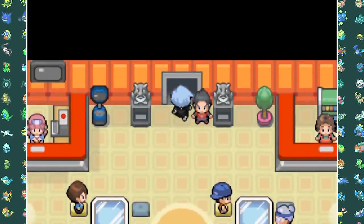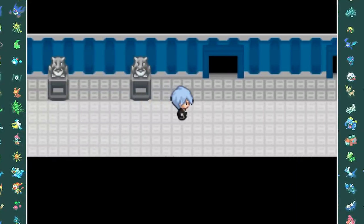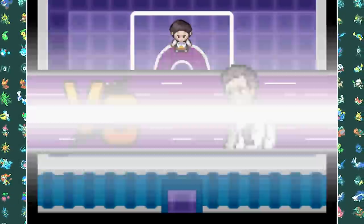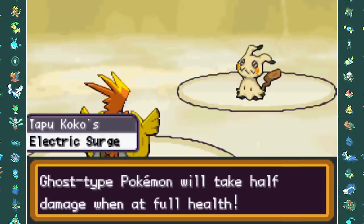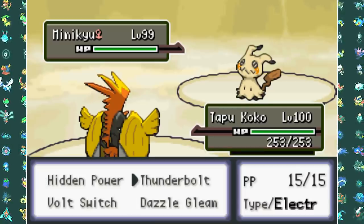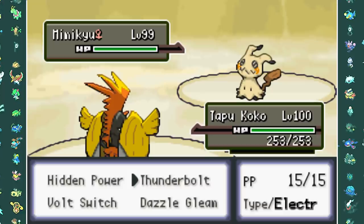Before we jump into the fights, don't forget to smash that like button and let me know what type you want me to do next. Let's jump into the first Elite Four member fight with Elias. His special ability is that Ghost Pokemon take half damage if they're at full health - does that sound overpowered? Because it is. The game purposely puts you at a disadvantage, but that doesn't mean we're going to stop here.